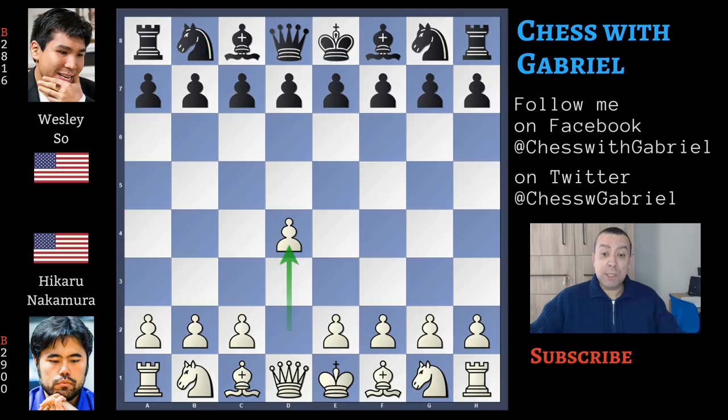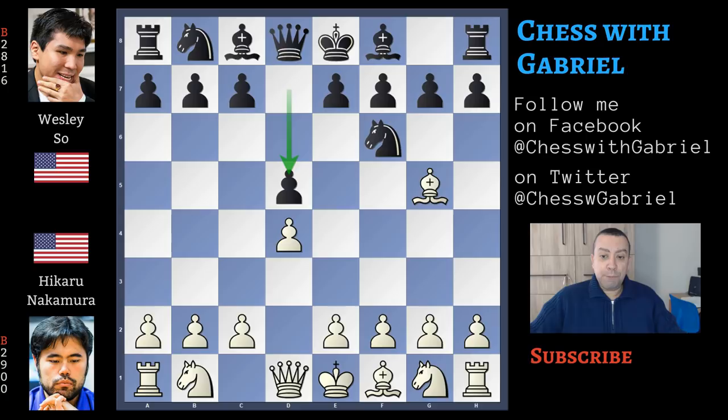Nakamura with the white pieces opens with d4. Wesley Shaw answers with knight to f6, and here comes bishop to g5. d5, now knight to c3. We are in the Veresov Attack. Knight to c3 looks strange because it's blocking the c-pawn, but in the Veresov Attack white doesn't want to push c4. Instead, the Veresov is an attacking opening — white wants to push e4 and attack the king.